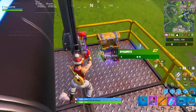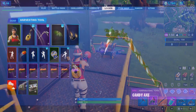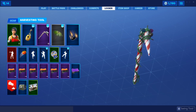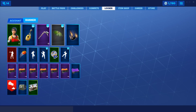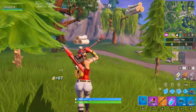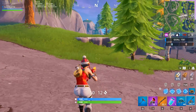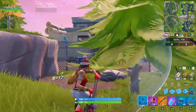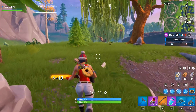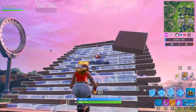Taking the number 10 spot is the Candy Axe. I still think it's fairly tryhard, even though it's not as rare as it used to be. It would probably be in the top three before it re-released last Christmas. It was a really rare pickaxe before then and not many people had it. I still see a lot of people using the Candy Axe, and usually they're pretty good players. I definitely think it should be in the top 10 most tryhard pickaxes in the game.